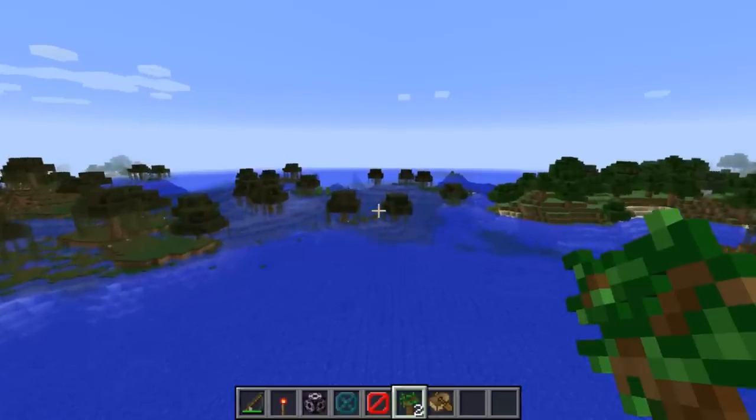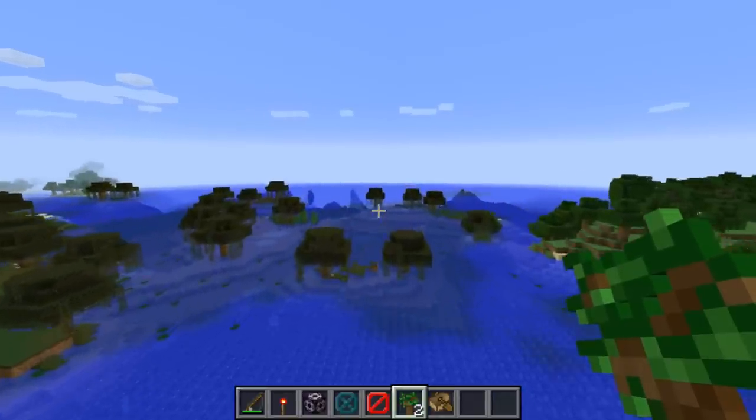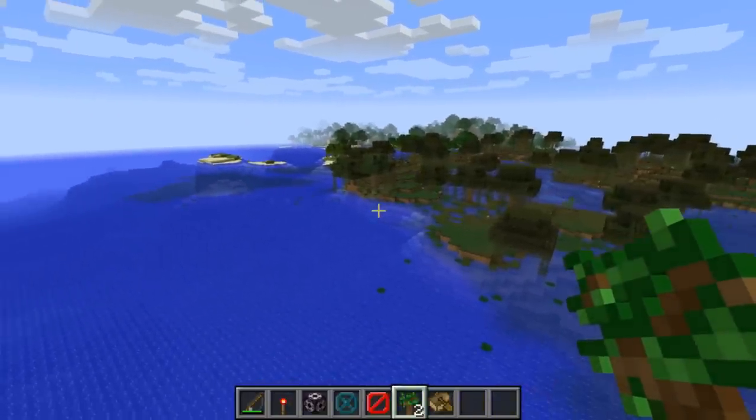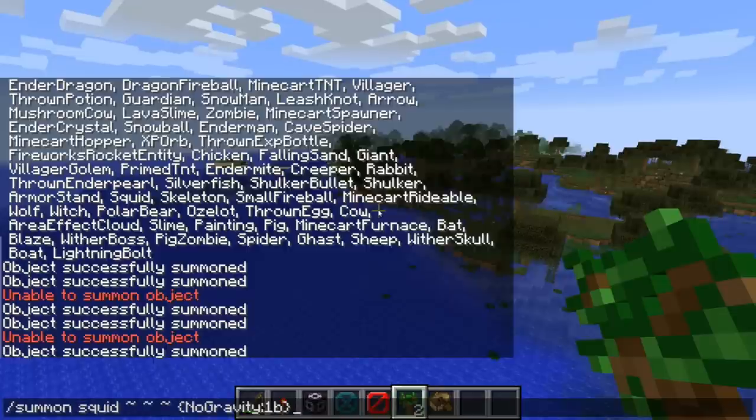We also have some very useful features for map makers that are available in creative only. First of all, we now have a no gravity tag. Let me just show you what we can do with that.